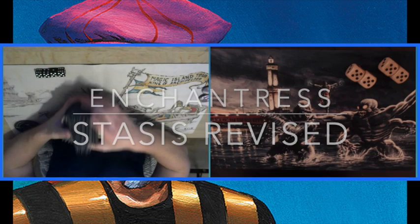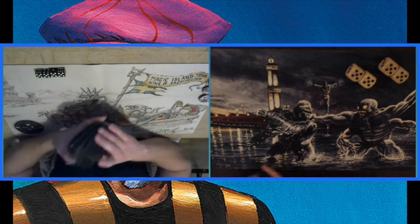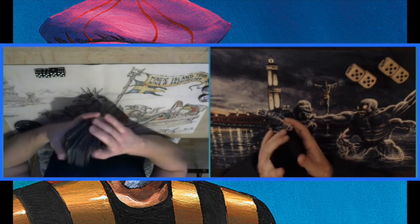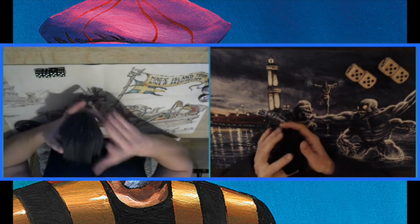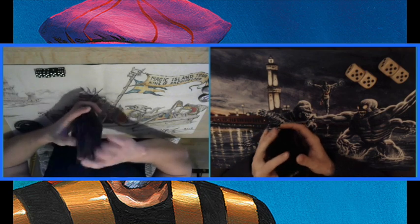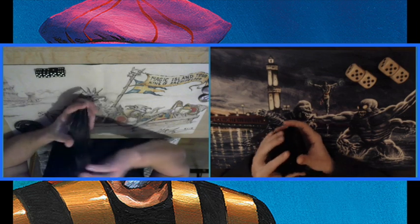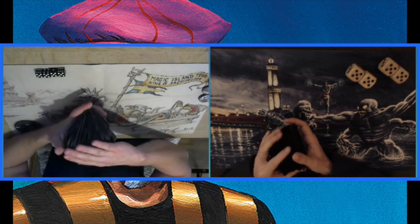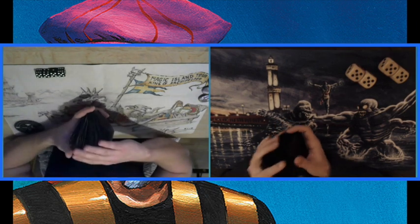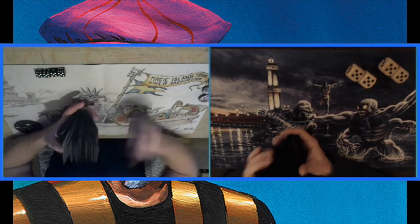We have seen Olaf before on the channel with a Martyrs of Coralus deck that was very entertaining, and this time he's bringing an Enchantress deck to the table. It's going to be a very interesting build. We're going to do a little deck tech on that deck and also on the deck I'm playing today. If you want to go directly to the games, you can check the description below for a timestamp that will take you straight to game one.